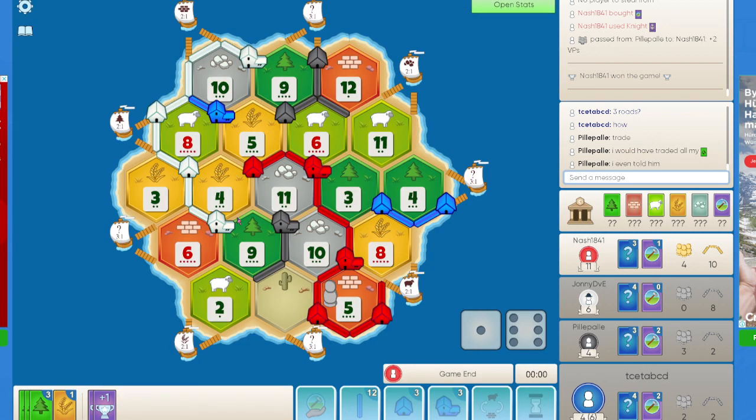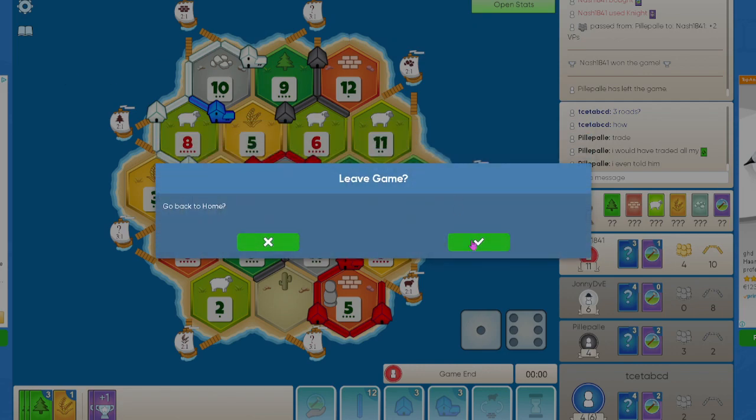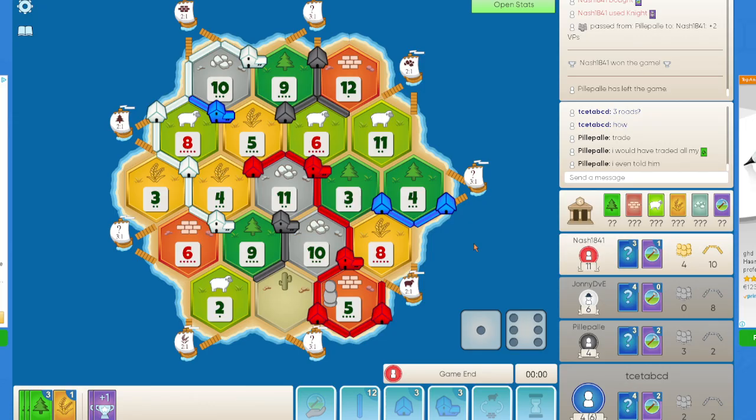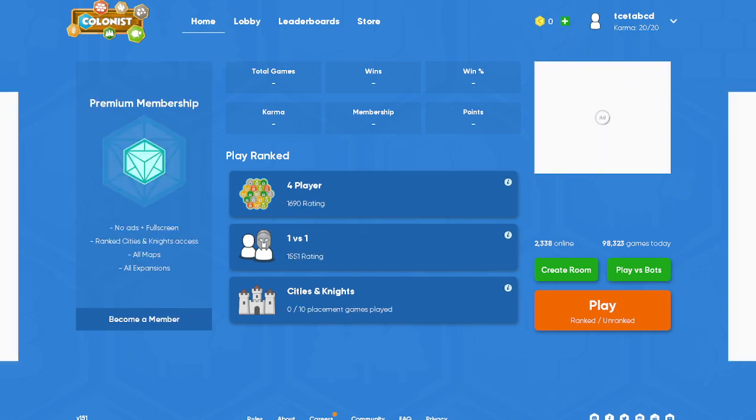That said, the setup that white had was absolutely not good enough — white should have gone for something like 6-3-11. Red just had too strong of a setup; he had all 5 resources and the production was not bad at all. Yeah, that's how it is sometimes — nothing much that I could have done there. Anyway, bye for now and see you again in the next video.